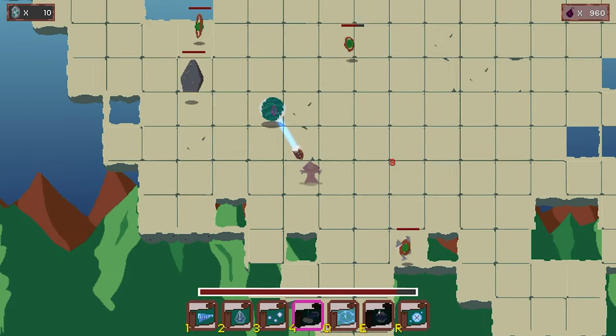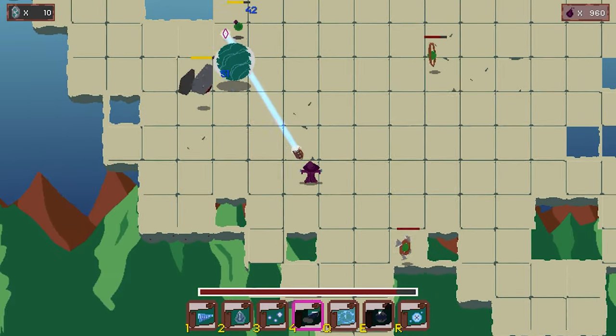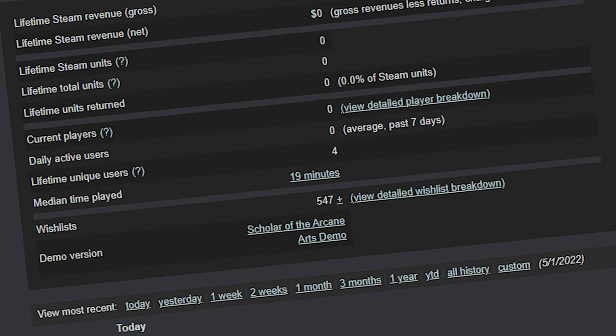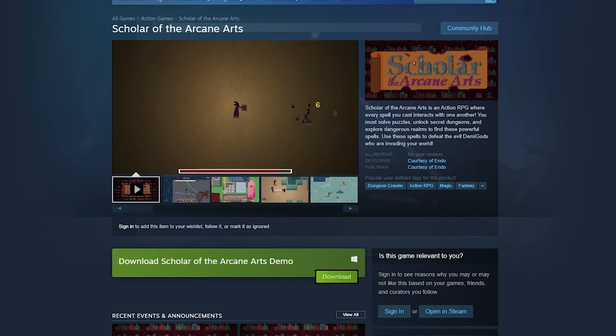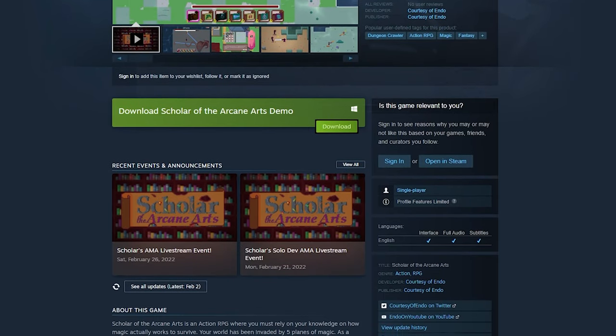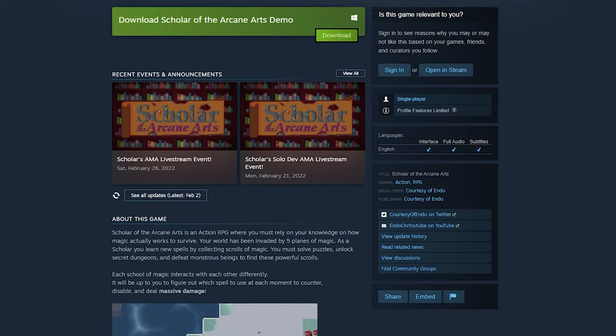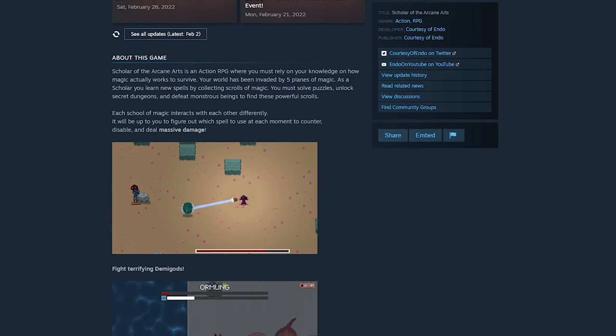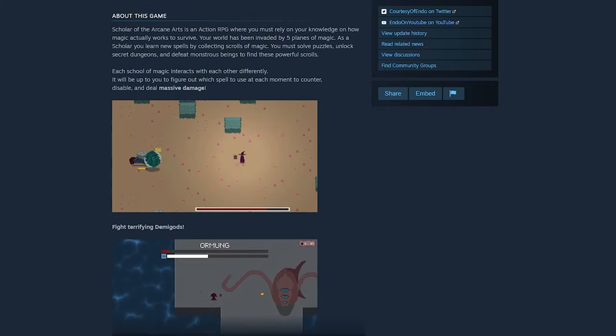Make sure to wishlist Scholar on Steam so you'll know right when it comes out. The response from my last video was crazy and you all have brought the wishlist way above 500 — thank you so much. If you're into Scholar, make sure to share the video or like and subscribe. The more wishlists I get on Scholar, the better chance Steam will highlight it on their main page. Thank you all again for watching and keep a lookout for the release date.